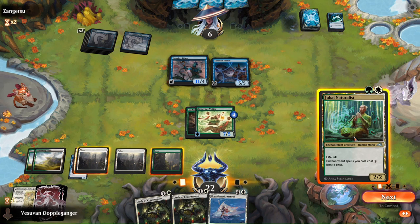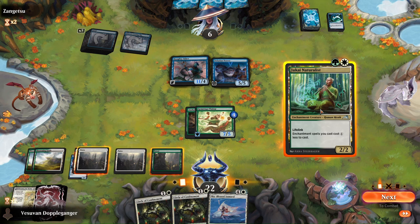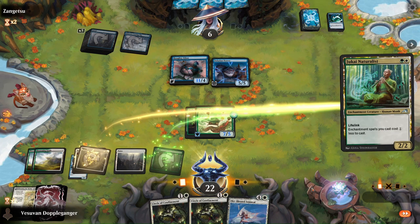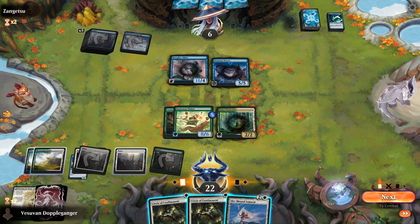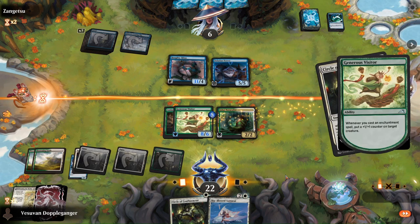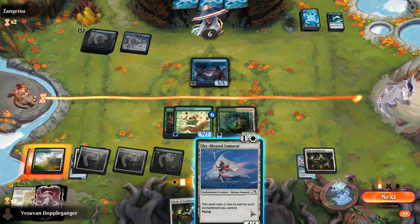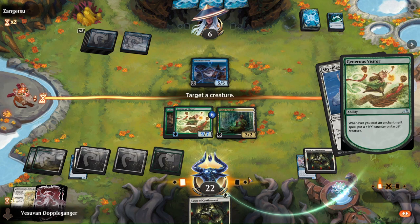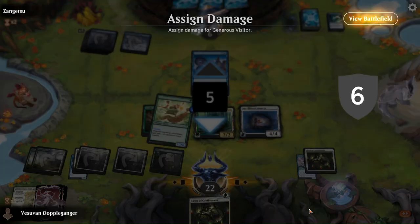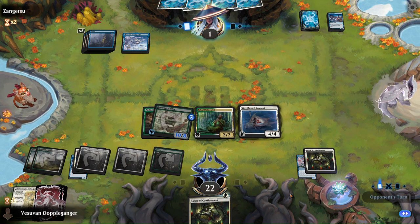So we can actually remove both. Hold on — I have to pay the ward cost for the Velotian Terror. So let's give this a +1/+1 and get the type for Circle of Confinement. I'm going to play this — give it another +1/+1. Put it down to one. They basically have to deal with all three of my creatures, because any one of them is lethal.